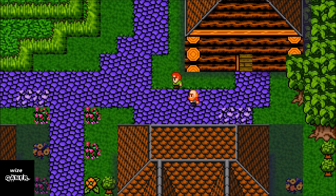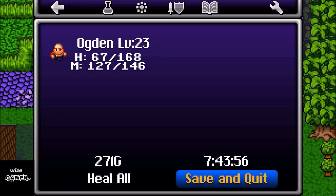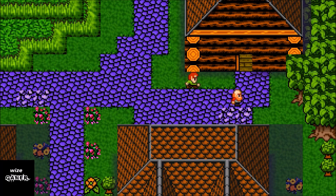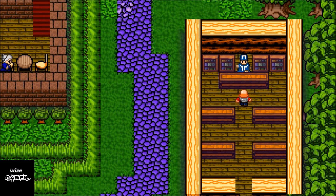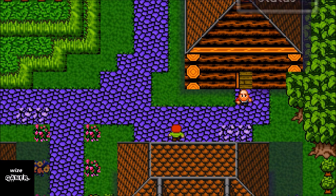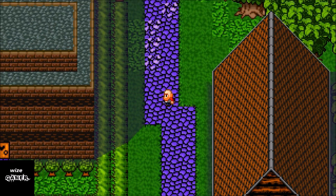There is also a save-and-quit option built into your menu that you can use anywhere in the game. If you use that quick save and shut off the game, it will take you back to where you last did that quick save. However, some things in the game can erase that, so you always want to back up your main save by visiting the church as much as possible — those temporary saves can disappear, so be careful.